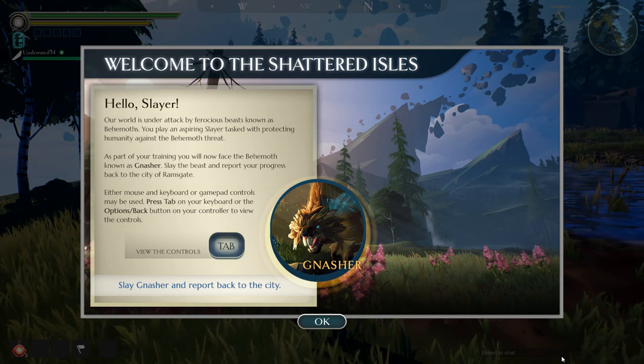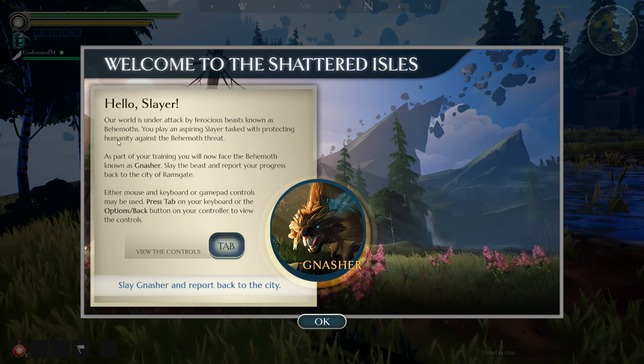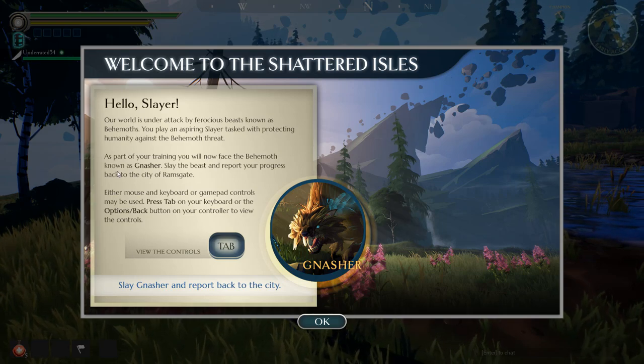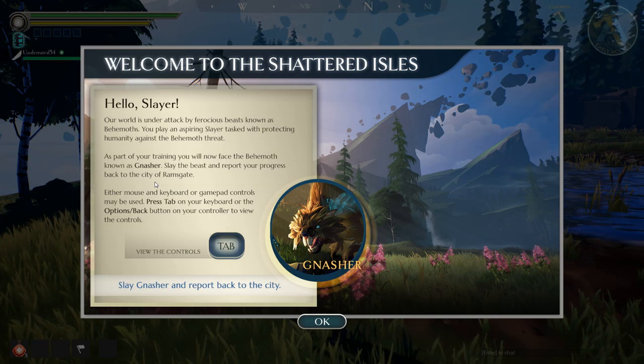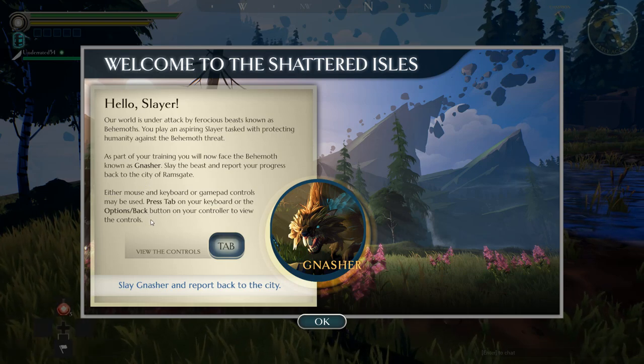Hopefully the game's good. I already made my character — I always skip that part because it's uninteresting in my opinion. Welcome to the Shattered Isles. The intro says our world is under attack by ferocious beasts known as behemoths. You play an aspiring slayer tasked with protecting humanity against the behemoth threat. As part of training, you'll face the behemoth known as Nasher — slay the beast and report back to the city of Ramsgate. Either mouse and keyboard or gamepad controls may be used.